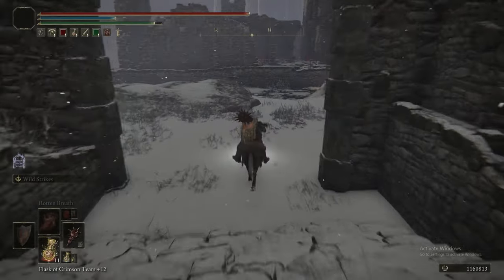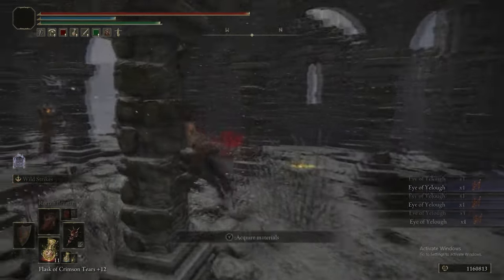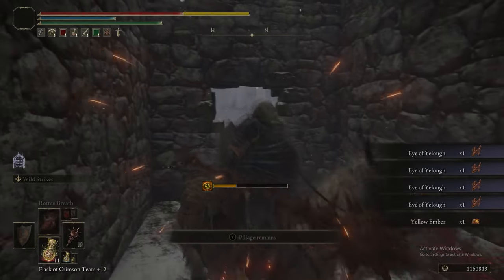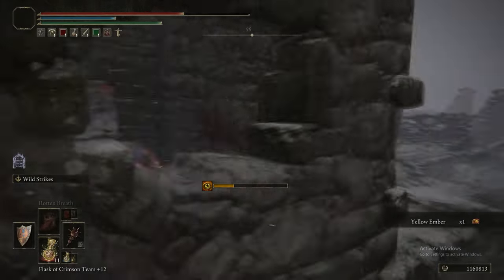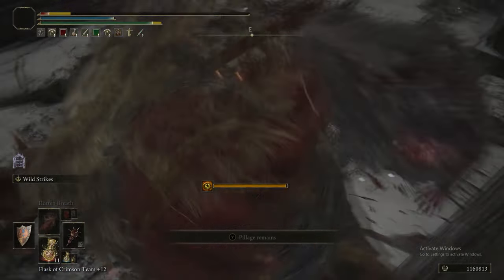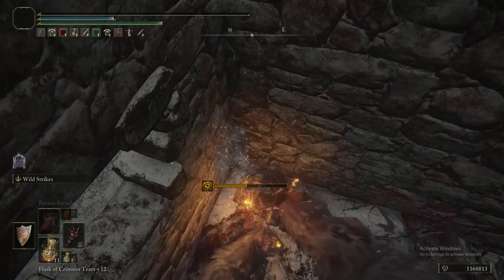Spectral Lance could have also been good. Back in the Yelough Annex Ruins, heading to the other side and grabbing some items along the way. Then this room is one of the most dangerous rooms in the entire game — the rats inflict Madness, you get pursued by enemies behind you, boxed in, absolutely rinsed. Dead.